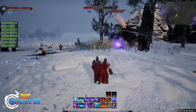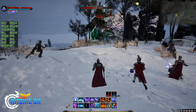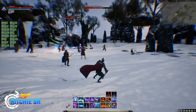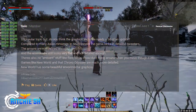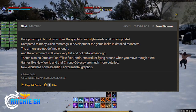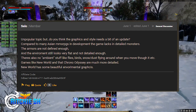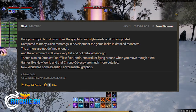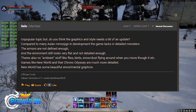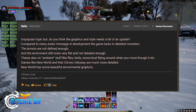But there is some good news on the graphical front, because there seems to be a concern with a lot of people in the community right now. Vaknar headed over to the forums, responding to a post of similar concern that stated: Do you think the graphic style needs a bit of an update? Compared to many Asian MMORPGs in development, the game lacks detailed monsters. The armors are not defined enough, and the environments still look very flat and not detailed enough. There is also no ambient stuff like flies, birds, snow, and dust flying around when you move. Games like New World and Chrono Odyssey are much more detailed — New World has some beautiful environmental graphics.